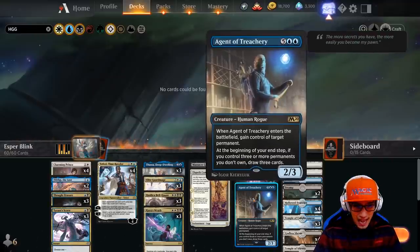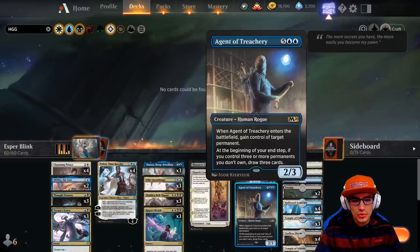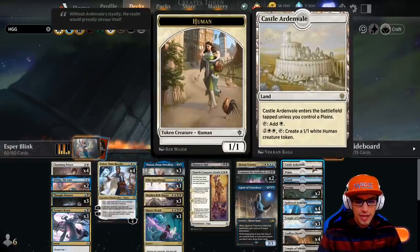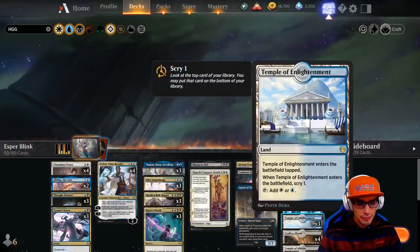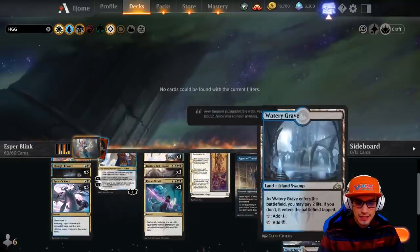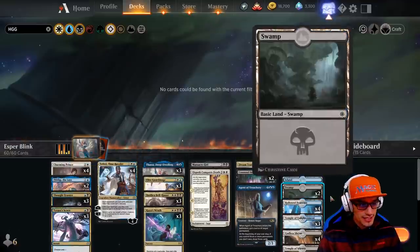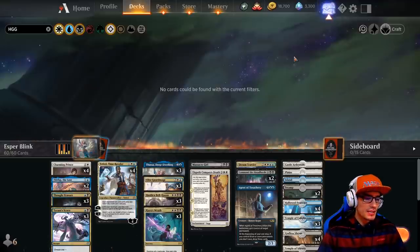Agent of Treachery for seven — a human rogue, 2-3. When he enters the battlefield, gain control of target permanent. At the beginning of your end step, if you control three or more permanents you don't own, draw three cards. Moving on to our lands: a single Castle Ardenvale, a single Plains, a single Island, two Swamps, four Hallowed Fountains, three Temple of Enlightenment, four Godless Shrines, two Temple of Silences, two Temple of Deceits, four Watery Graves, and two Fabled Passages. Quite a stock of rare lands, and the rest of the deck is almost all rare as well — by no means a budget deck. This is maybe a tier 2, maybe tier 2.5 deck until we really dial it in.